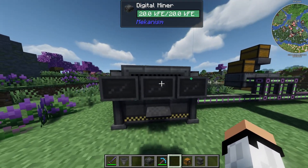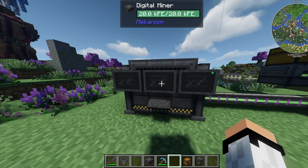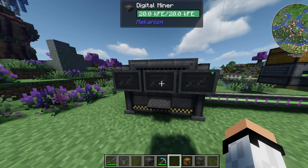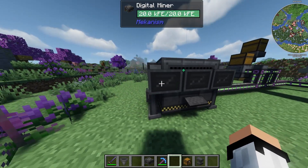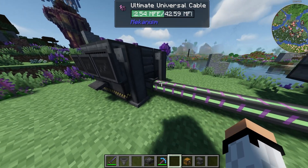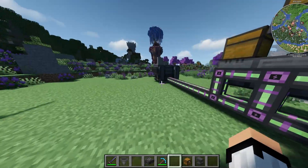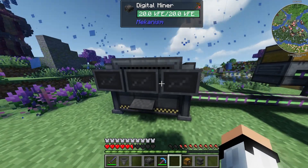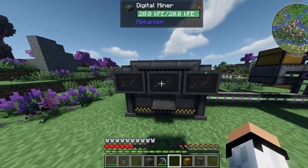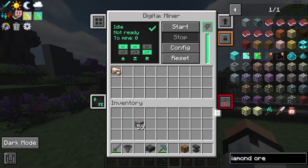For the last part of this video I'm going to show you the digital miner, one of the best things in Mekanism. It allows you to remotely get any resource in the game — and you can actually set it up outside the overworld too, like in the Nether or any other dimension. It just needs power, which is why the ultimate energy cube is useful: you can set it up anywhere in the world.